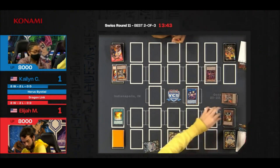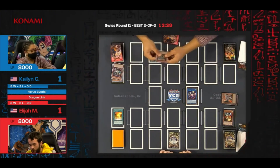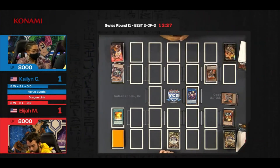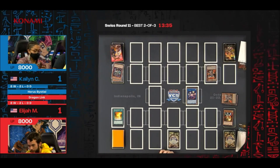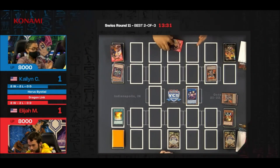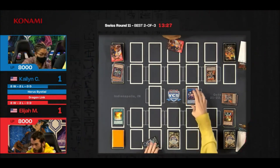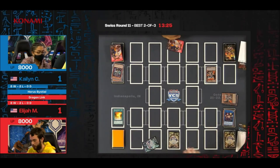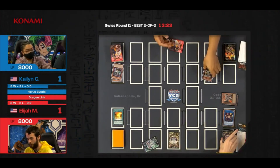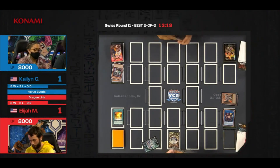We're going to lose the copy of Bistial Lubellion, getting banished by the Magnumut from Kaylin's side — that's going to summon his own version of the Bistial Lubellion, tributing it off. Now we see both players using Droll and Lockbird on the opening turn. Kaylin didn't activate the Magnumut because there's no reason to — you simply cannot search during the end phase, and therefore you cannot activate the Magnumut. We're going to immediately use the Heretic Seal.